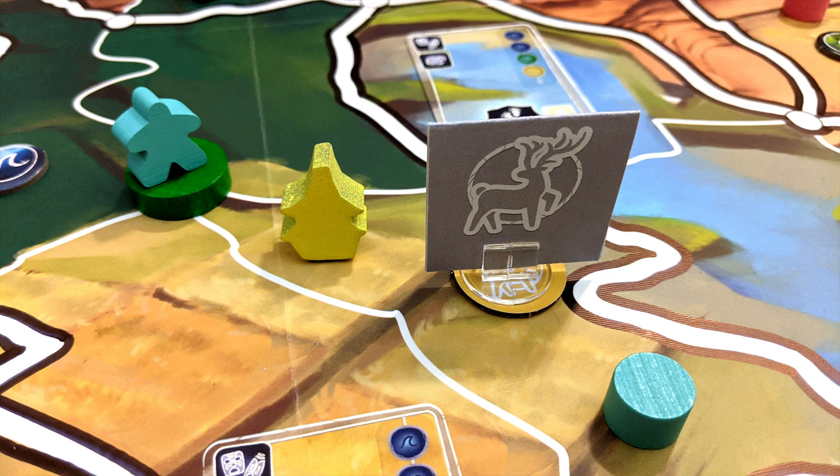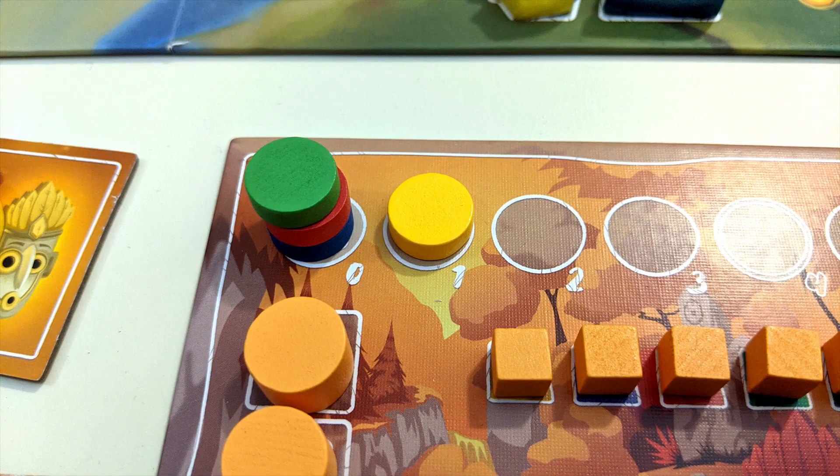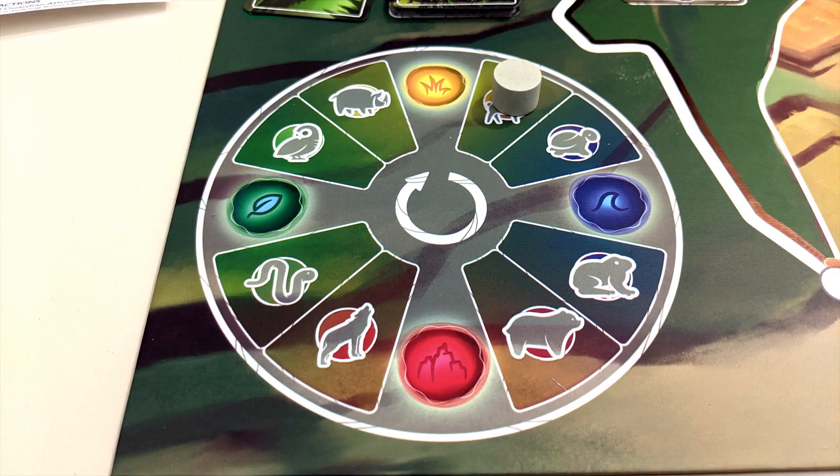Once the menace draft is complete, you can solve a menace on the board if you're able to. If you control a beacon and it is next to a menace token of a matching color, you can discard that token and draw one matching essence card. Then your tracking token of that color advances one space on your player board. You can also solve a menace with the spiritual totem, but the totem allows you to choose any menace token on the board.